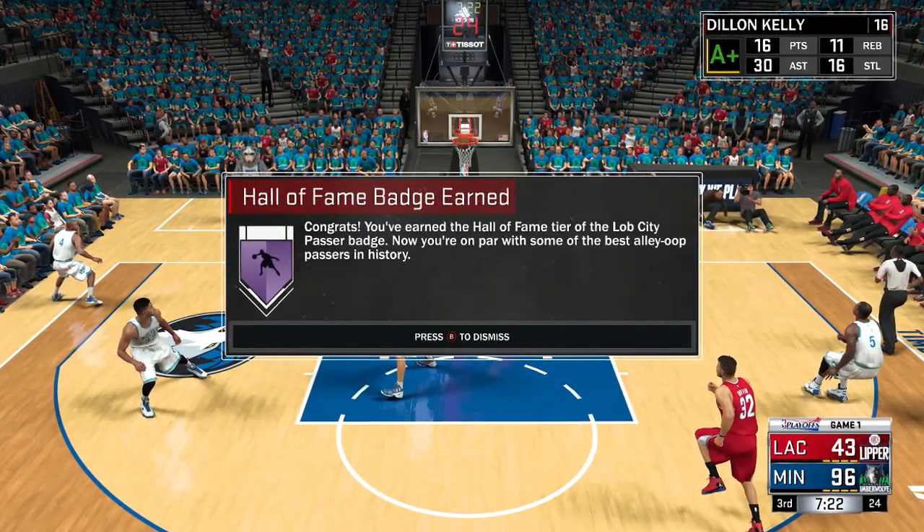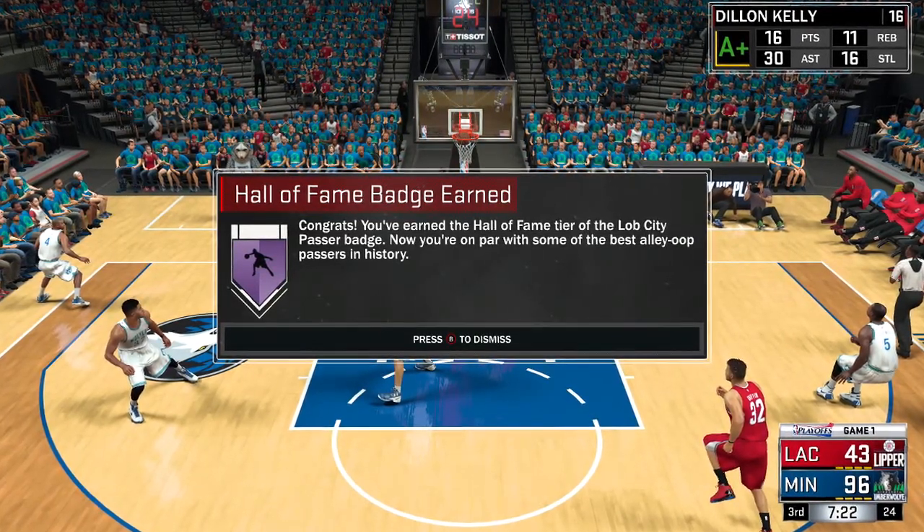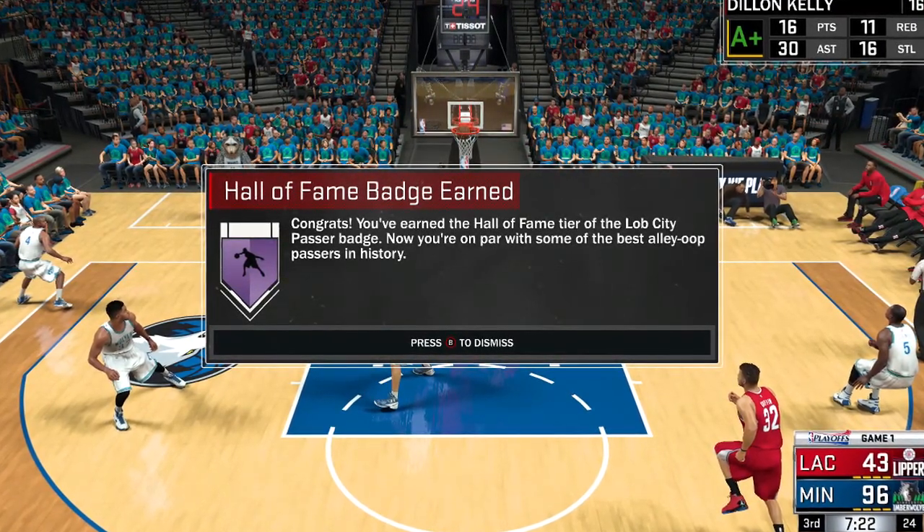Yo, what it do YouTube, I'm back again with another video. And today I'm gonna tell you guys how to get the Hall of Fame Lob City Badge — it's like the Lob City Passer Badge. It's really easy to get; all you gotta do is throw a lot of lobs.